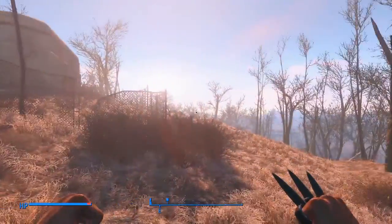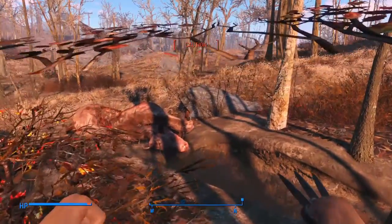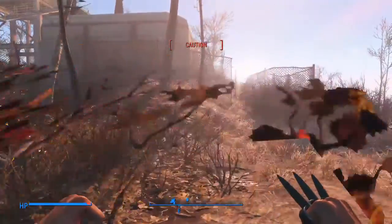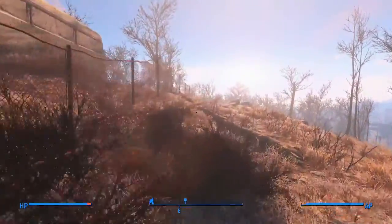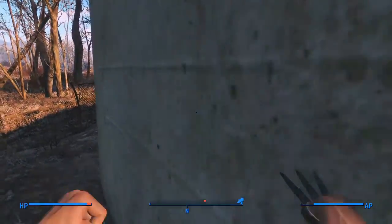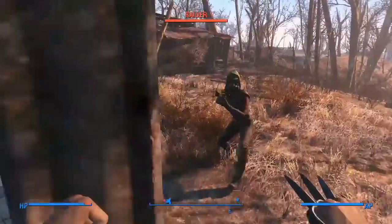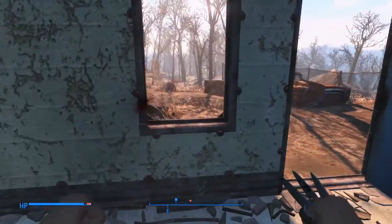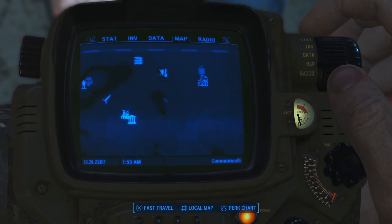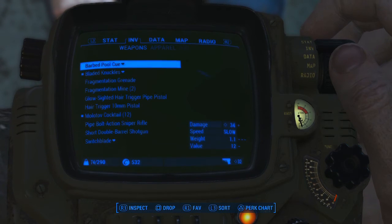That deathclaw looks absolutely horrifying. Must be some more people moved in here. One hit and that guy's down. Looks like he must have had a couple mines on him — that must have been a suicide mole rat, I guess. Those things are best to kill from a distance, for sure.